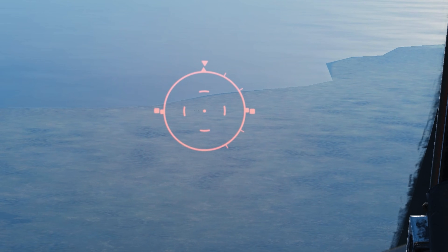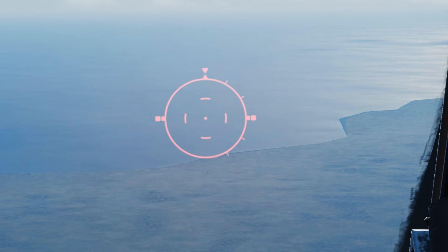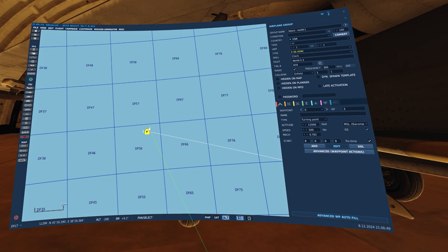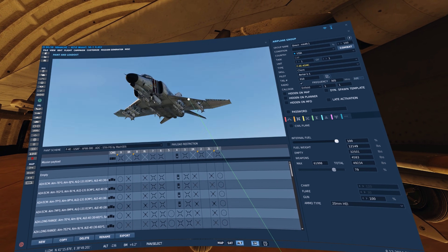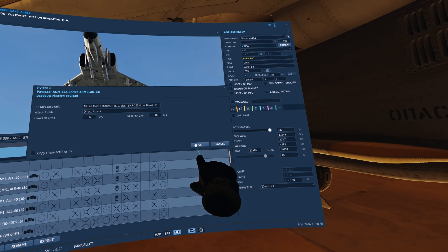It's also good practice to overestimate the range to the target by manually placing the pipper over the SAM site. Now let's jump into the jet and see how it's done. We're gonna fly this plane right here. We have four Strikes mounted — they are all Mach 49 Mod 1 direct attack Strikes.